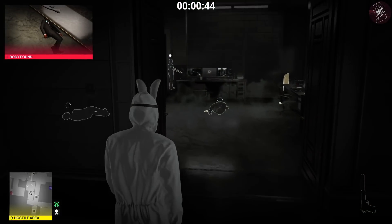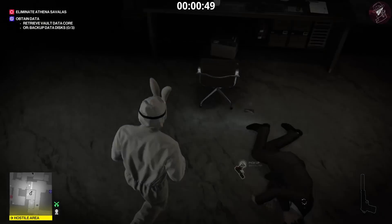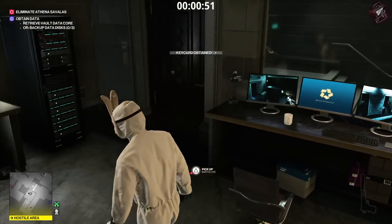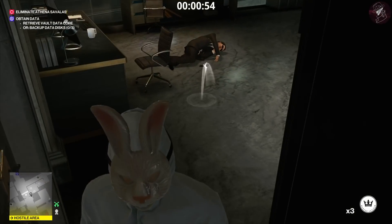Once we enter the room, make sure you take out the cameras if you're playing on professional mode. We're going to need to grab a security key card that's on the floor on one of the guards. From this point, pull out your coin, open the door, and throw the coin inside the room.